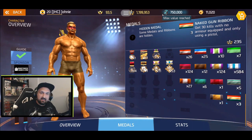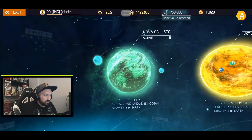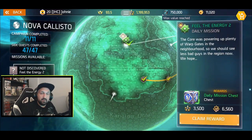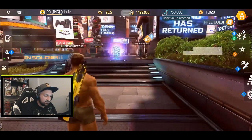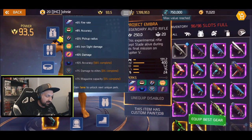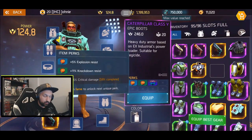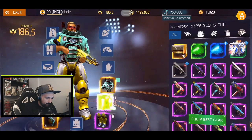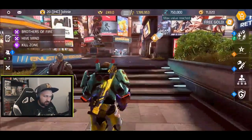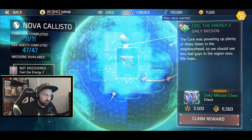Confirmed — we see the Naked Gun ribbon: get 30 kills with no armor equipped and only using a pistol. One quick tip: with daily missions you get a lot of quick fame — 3.5k per mission — but if you did a naked ribbon, don't claim it yet. If you're working on weapons or armor with perks not unlocked yet, equip those items first before claiming the fame. I have my Ember equipped with three incomplete perks, and I'm wearing gear I'm still unlocking perks on — crit boots, crit pants, gloves — so I always wear those when I claim fame missions.